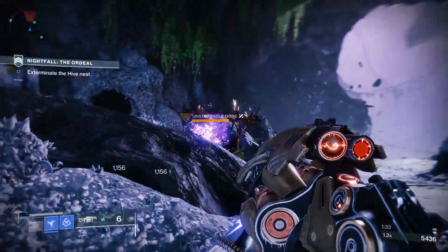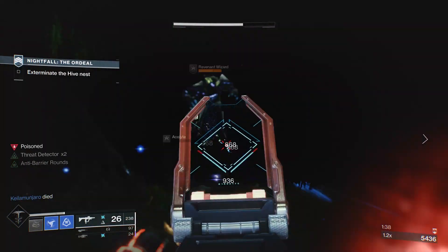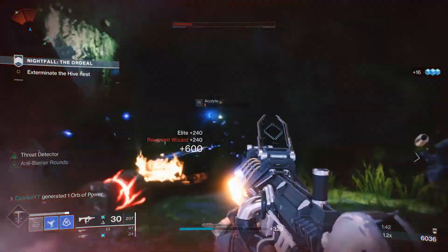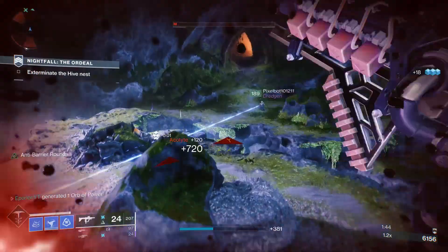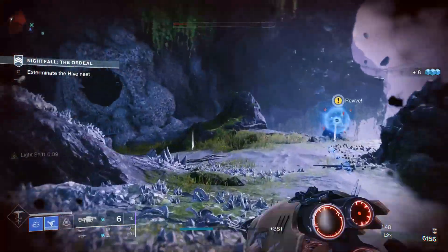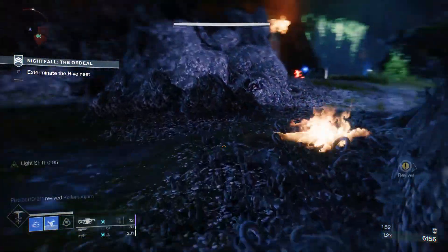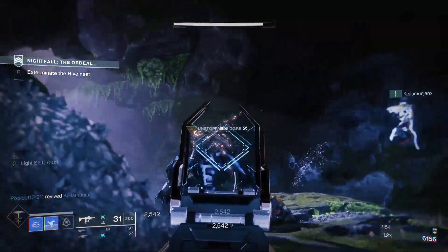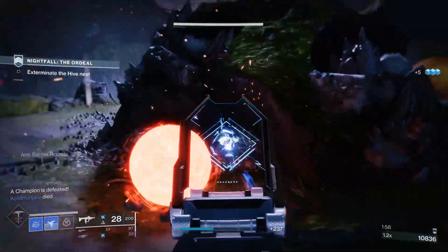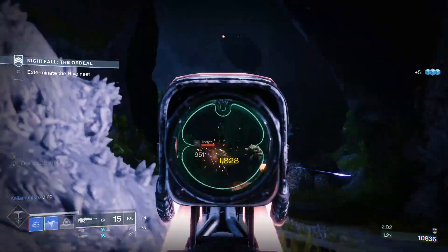In questo caso dovrete cercare le due chest all'interno dei raid nuovi. All'interno di queste chest ci saranno sempre 10 spoglie della conquista, e la parte più bella è che potete prendere quelle 10 spoglie per ogni personaggio che avete — quindi se avete 3 personaggi, invece di prenderne 10 a settimana potete prenderne 30. Vi consiglio di farlo perché in questo modo potrete prendere non solo l'anarchia, ma anche altre armi dei raid in futuro.